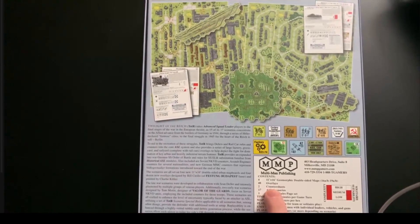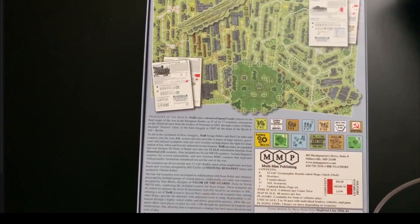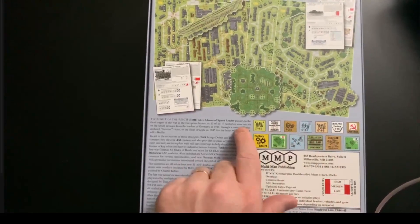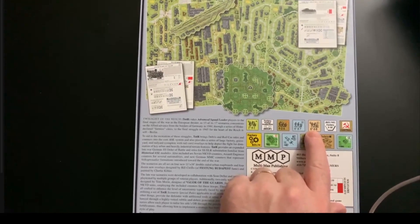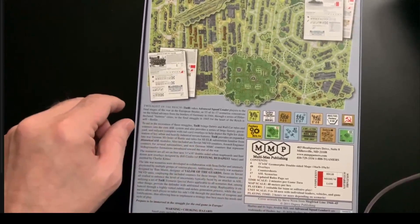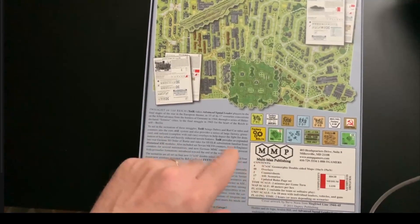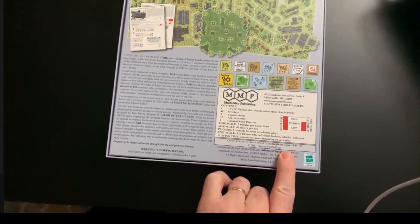We've got two counter sheets: one has new Germans as well as 5-3-7 second line troops and some older ones, NKVDs, engineer-symbol elites, Americans, and British. You can see the smoke exponent has been bumped up. Two counter sheets total, 17 scenarios, and an updated rules page set to replace Chapter A nationalities. Steve Noon did the cover art - apparently it's from the Osprey Siegfried Line 44-45. Nice painting.